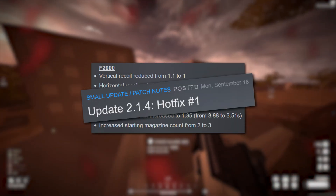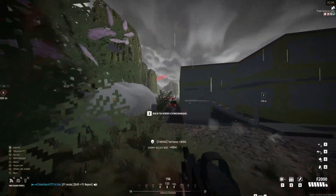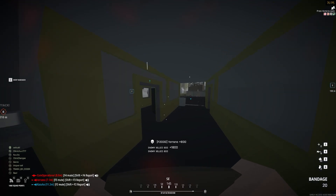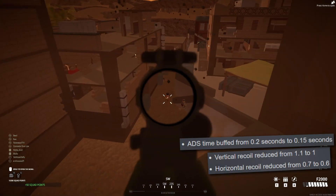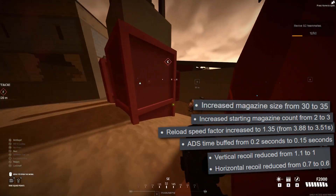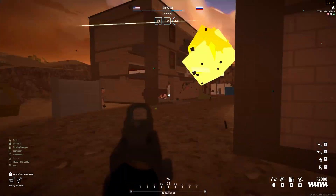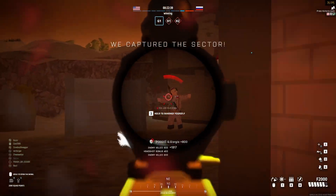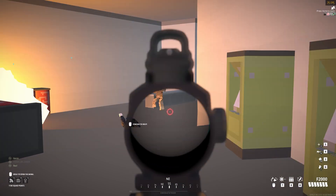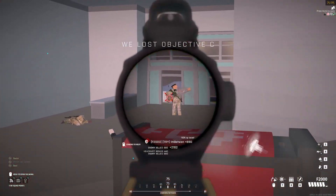It was buffed the day after it was introduced. I probably should have taken that as some kind of omen, but the buff looked pretty good — less recoil, faster ADS and reload speed, an extra starting magazine, and increasing its base mag capacity to 35. They gave an assault rifle SMG recoil and a fire rate to match. Even with a magnified optic, any single-celled organism with a mouse will have zero issues getting a stream of bullets mostly on target.